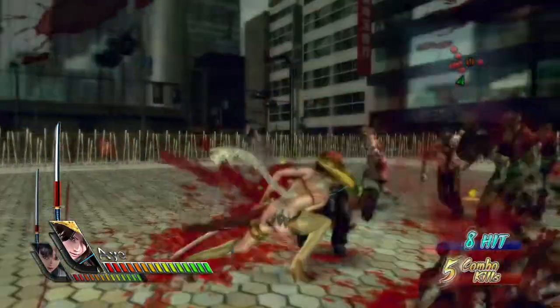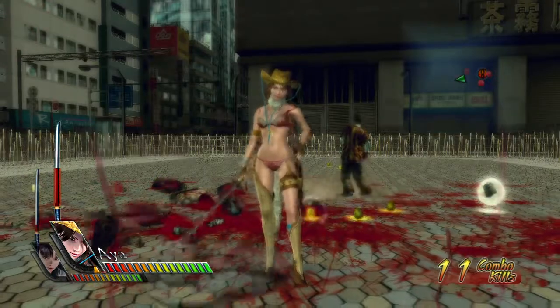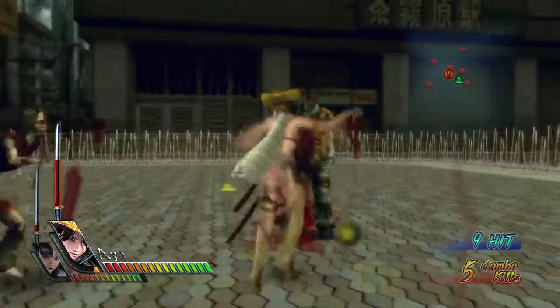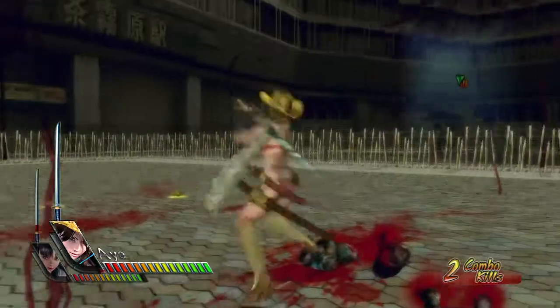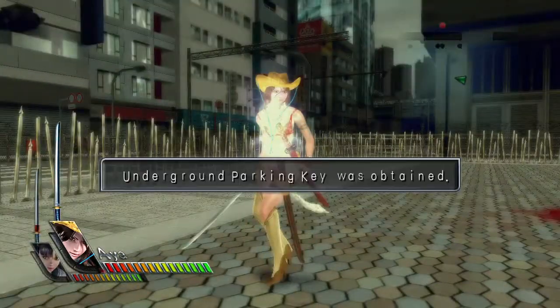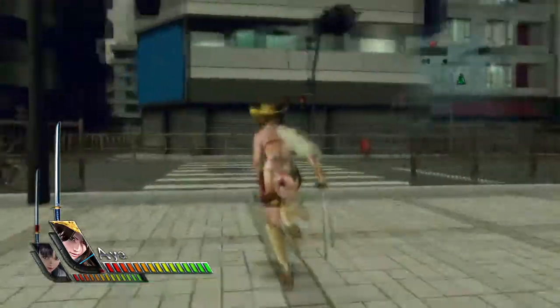My question is: how old is Aya supposed to be? I mean, Saki is clearly in school, but Aya from the looks of her seems to be college age — which I hope, when you look at the way things are animated. It's the kind of thing where you hope you're not looking at a teenager. Maybe the devs were classy enough to have the more skimpily dressed character be the adult. If they actually set things up that way, that's quite impressive for a game literally called Bikini Samurai Squad.